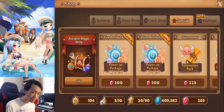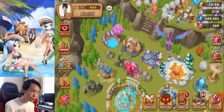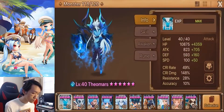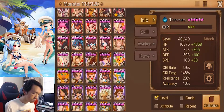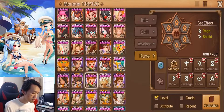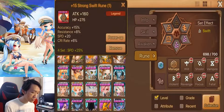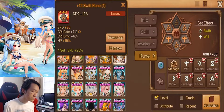The runes I need are: violent attack slot 6, crit damage will slot 4. For gems I need the rage speed gem, and for grinds I need the squib speed grind legend. That's why I need the rage speed gem — so I can grind my Tiana to be five speed faster.